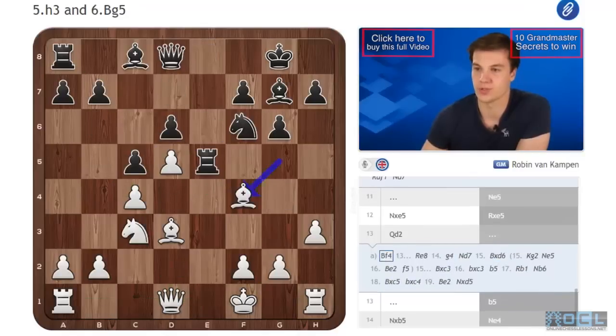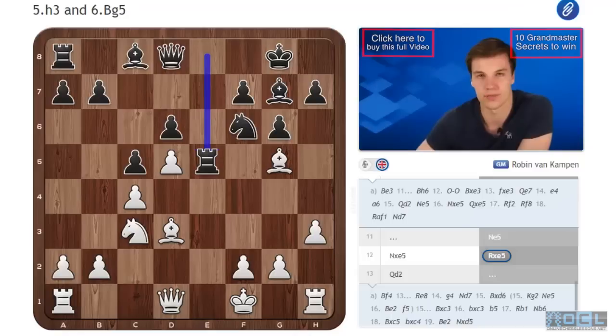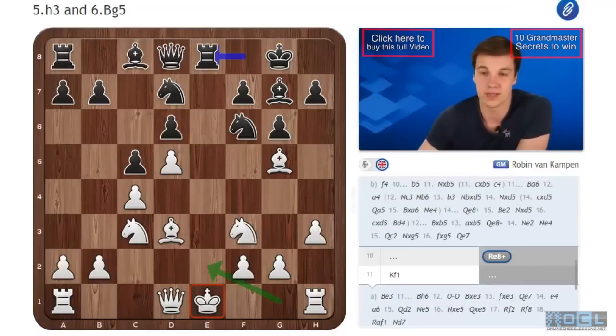So that's about it for the h3 Bg5 line. It's a tricky line with a lot of similarities to the Averbach. In fact it's a bit more opportunistic from white, because he tries to blockade the c8 bishop on both the f5 and g4 squares. But the main idea to keep in mind is that if white takes too much time, we can always attack with the b5 move to open up the position. It seems this is completely fine for black, and it's a lot of fun to play so dynamically. Definitely not a line we have to worry about too much.